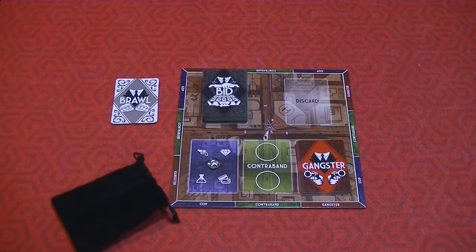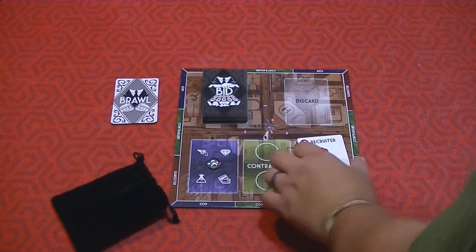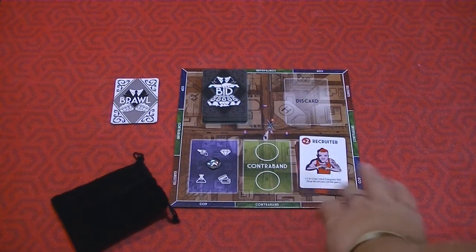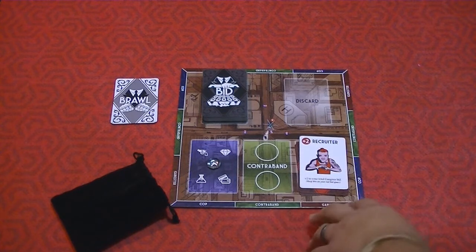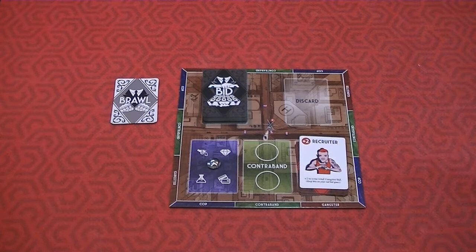This is the game board for Road to Infamy. You'll use bid cards from this big stack to influence three different things: the cop, the contraband, and the gangster. At the beginning of every round, you flip over the top gangster card to reveal it. In this case it's the Recruiter — if you win the gangster bid, you take that card permanently; this one gives you plus two to your total gangster bid for the rest of the game.